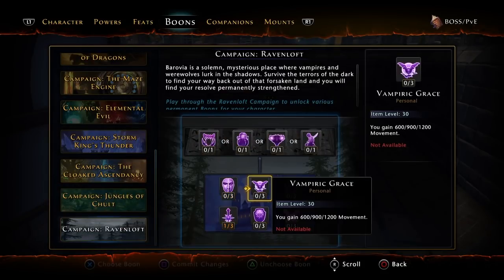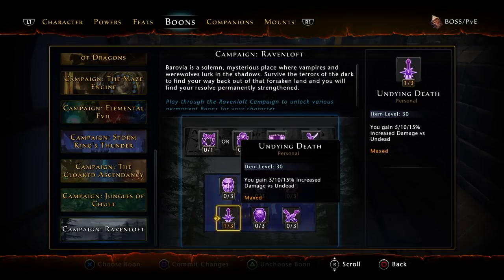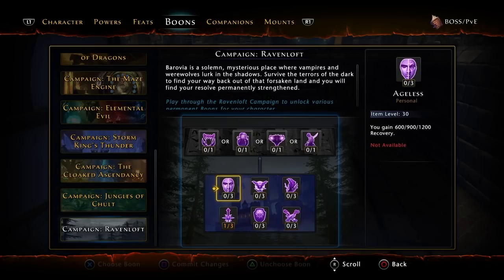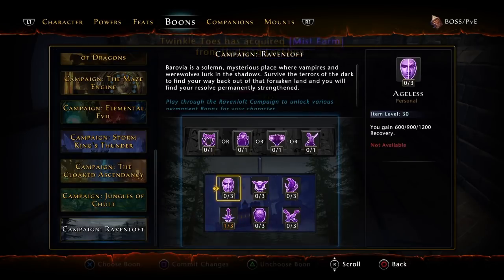For Ravenloft, I haven't finished it because I was banned, and I haven't done anything since I got unbanned. So I just have 5% damage against undead, since everything in Ravenloft is undead and that's the current mod. This will obviously change once mod 15 comes out — I know the mobs there include trolls, frost giants, and probably some undead as well, so this might stay the same.